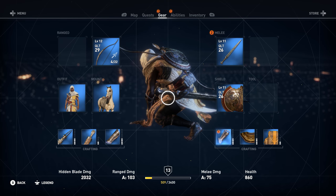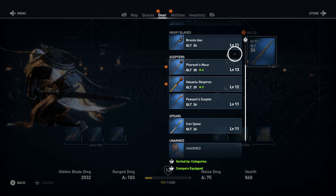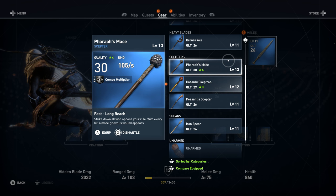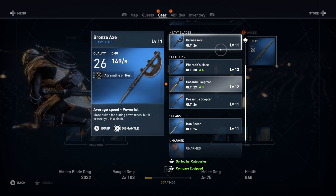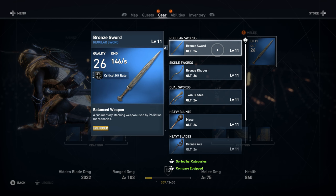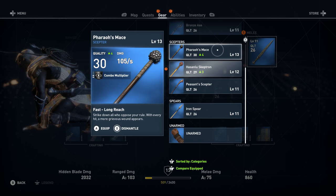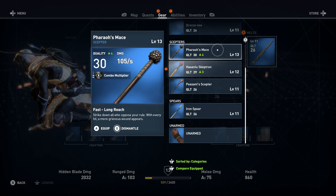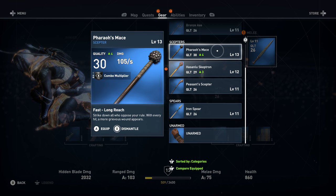Let's take a look at the new gear. We got some new melee gear — let's see what it is. Currently we're using this weapon: 146 damage per second, quality level 26, very crappy. This one here is only 105 damage per second but the combo multiplier is higher, with faster and longer reach. 'Strike down all those who oppose your rule — with every hit a more grievous wound appears.'